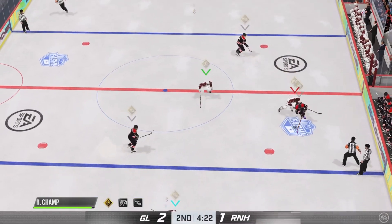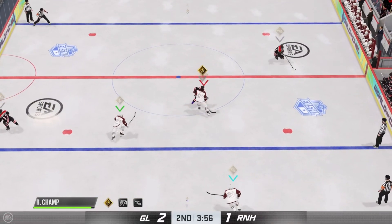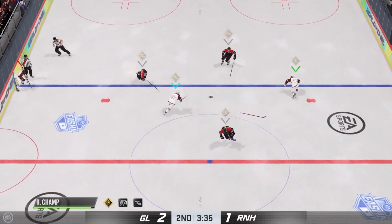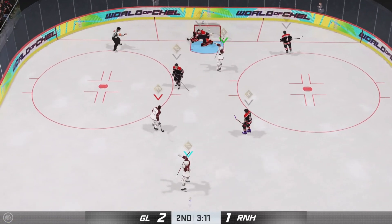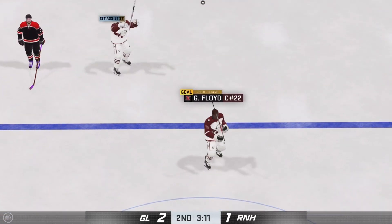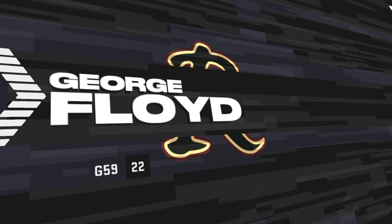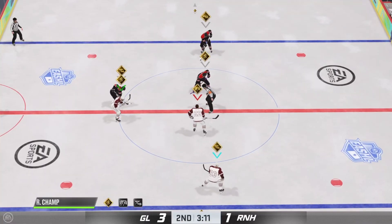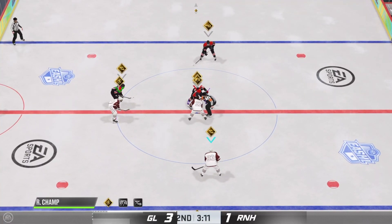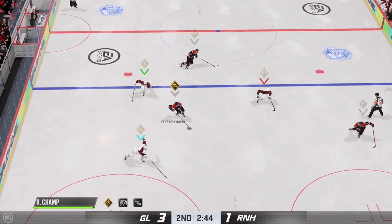Face-off here in the neutral zone and we are back underway. Wow, did he ever finish them hard — and when he dropped, he also dropped his stick. Scores! What a counterpunch. That didn't take very long — after giving up the goal they get right back onto the attack. He pounded this low stick-side, the goalie can't get his pad on it — it's in the net. Montreal's really controlled the pace of play these last few minutes, leading by two.